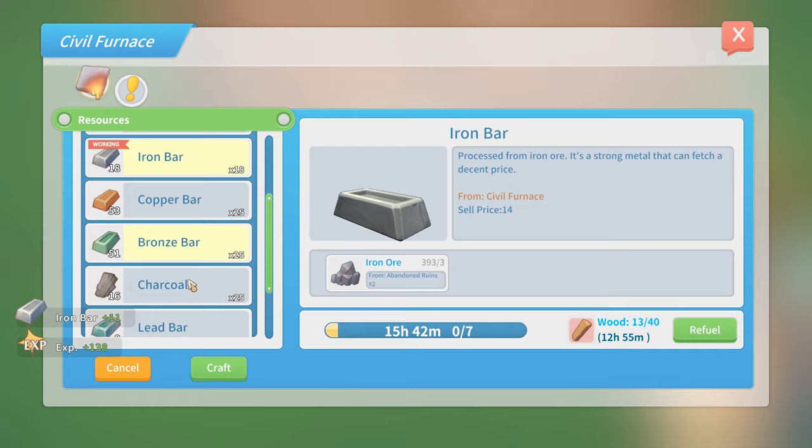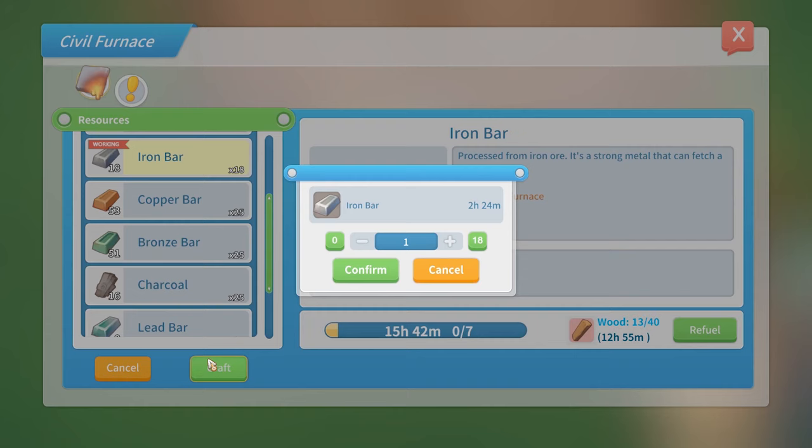Lastly, after placing the civil furnace, you can smelt 3 iron ore into 1 iron bar.